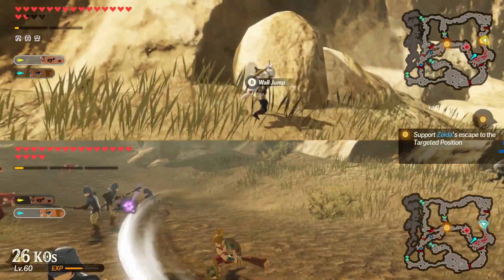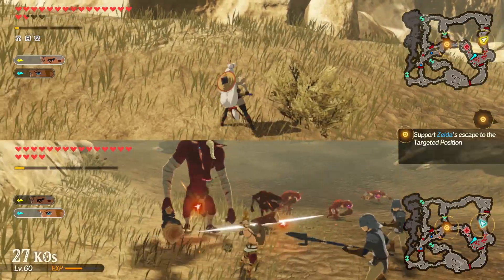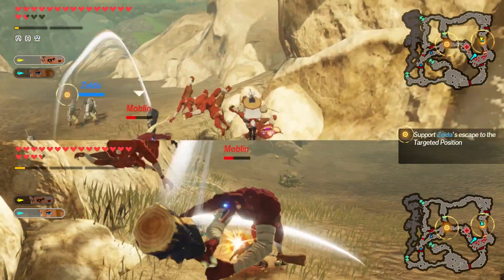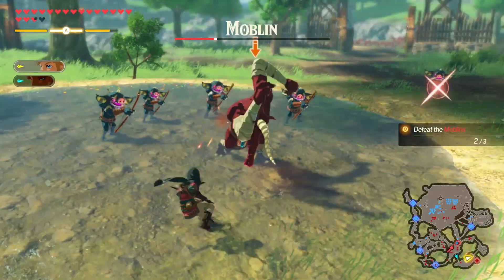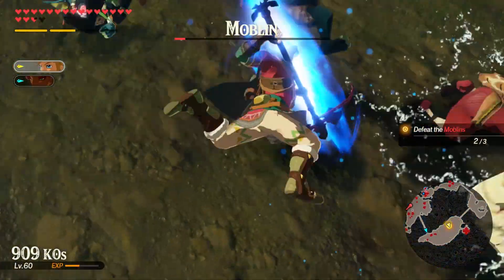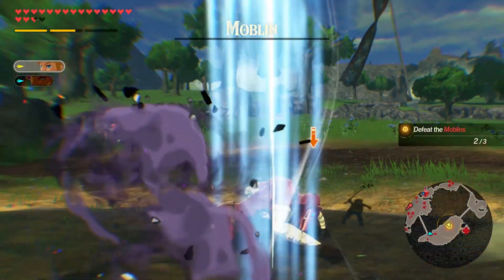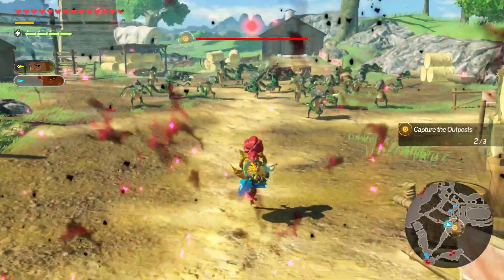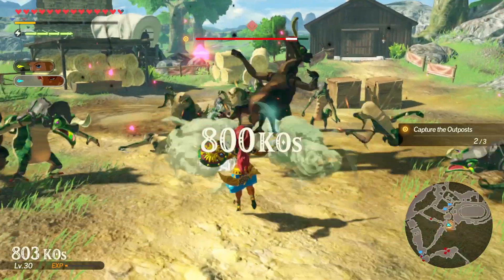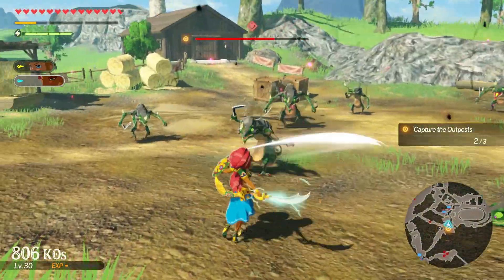Hyrule Warriors Age of Calamity allows you to play locally with a friend which splits your screen in half, but unfortunately like most other Warriors titles, you can't play with someone online. Usually it's not an issue for me but it would have been really nice to have the option. Any issues were usually compensated by the sheer amount of fun I had mowing down enemy armies. Even the typically groan-inducing escort missions are somehow super enjoyable and require more strategy than frustration. Ordering my players to various parts of the battle and switching between them never became old. Bosses and larger enemies ganging up on you was equally frantic as it was rewarding to defeat.